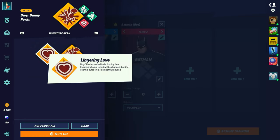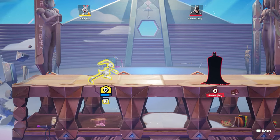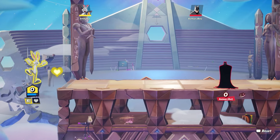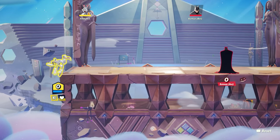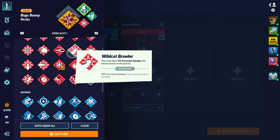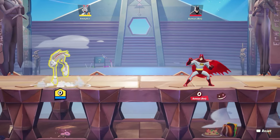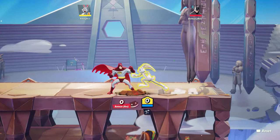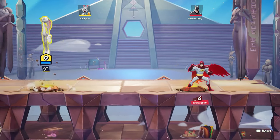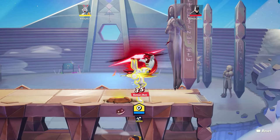You can go all utilities for Bugs, or if you want you could change one of these and get ice with it — either one works. The only way you should be using Lingering Love is for 1v1s usually. You can just put one down and then do a down special on people that are edge guarding, or when you're edge guarding — that's the only scenario I see people using it. Other than that, 'Coming Through, Dog' is probably the best perk. It makes it so whenever you use the dig, it actually stuns people and gives it its own hitbox.